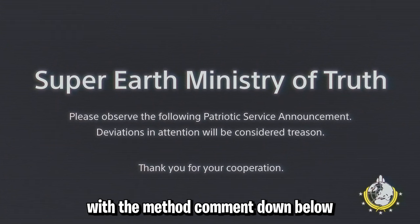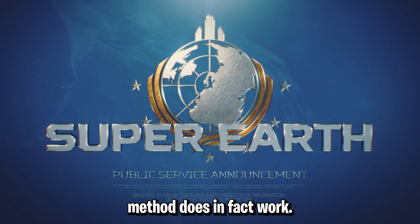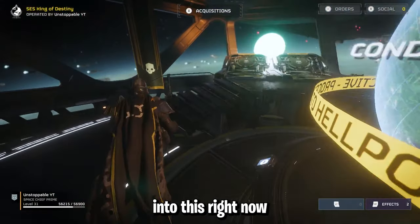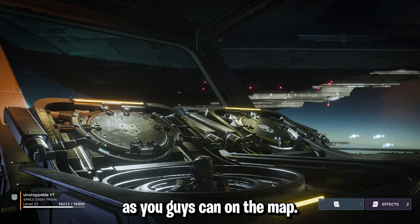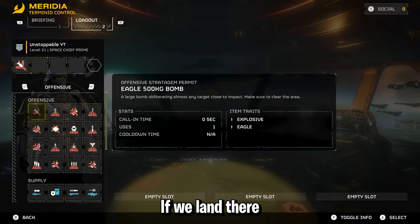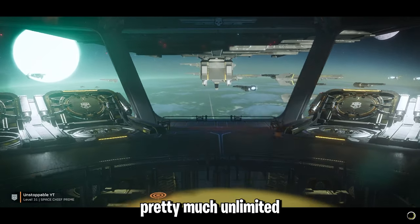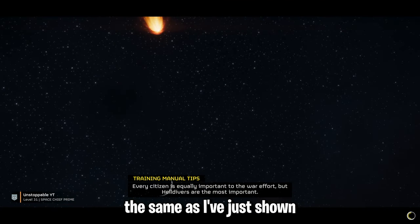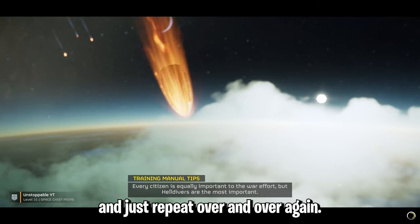If you guys struggle with the method, comment down below. But I'll spawn back in and show you that this method does in fact work. As we can see it's still loaded up as if we haven't done the mission. So we're going to load into this right now. You can even pick where you spawn, so definitely spawn as close to it as you can on the map. It was somewhere around here, so if we land there, once we load into the game it will put us near it and we can rinse and repeat to get pretty much unlimited super credits and medals. If you find a medal one, it works the same as I've just shown you with the super credits — whatever you're farming for, find a pod with that in and just repeat over and over again.